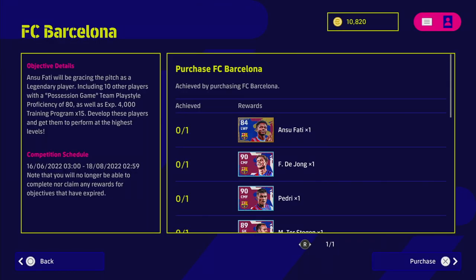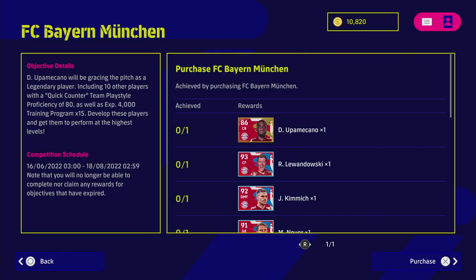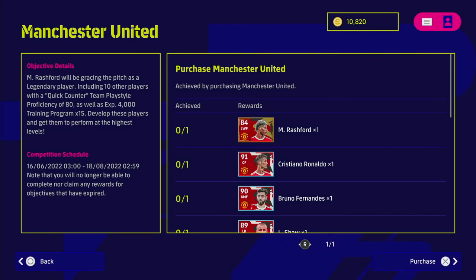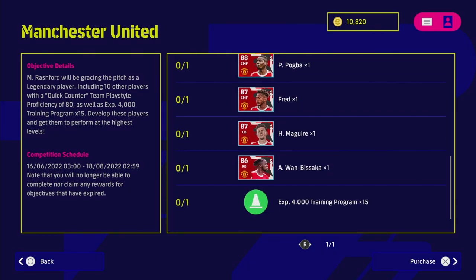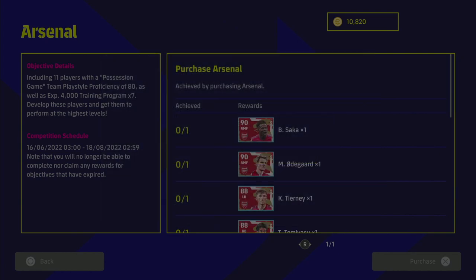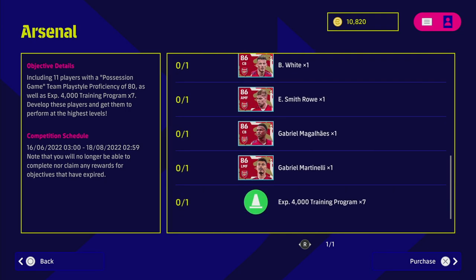For the club packs — Barcelona's legend card is Ansu Fati, with the rest of the Barcelona squad as featured versions, plus 60,000 training points and a possession game play style proficiency. Bayern Munich have quick counter, so I'm assuming a lot of people will buy them — Lewandowski, Kimmich, Neuer are in there. You don't need to earn any rewards or complete objectives for any of these. The premium club packs — Barcelona, Bayern, Manchester United — are 2,000 coins, while Arsenal and the remaining teams are 1,500. The 1,500 packs come with 11 featured edition players and 28,000 trainer programs, with no legendary edition player.